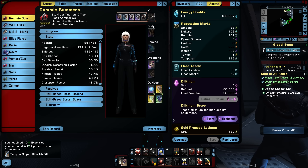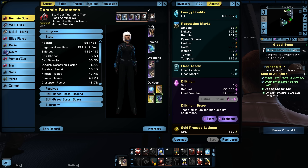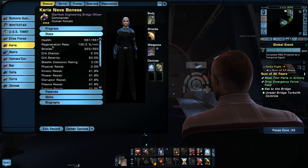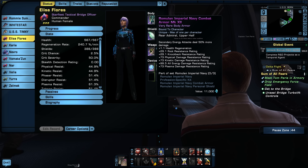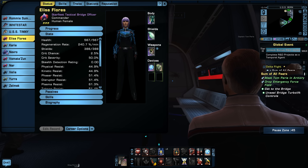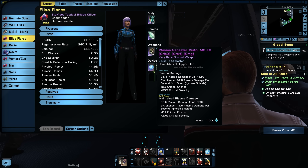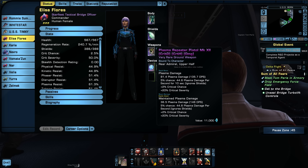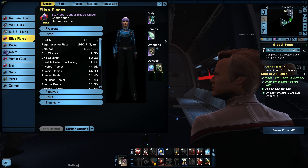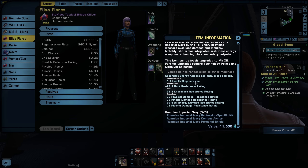While doing the ground combat, I mention that I went back and did the Uneasy Allies mission to get the Romulan Imperial Navy set for bridge officer Eliza Flores — she now has the Romulan Imperial Navy Combat Armor and the Romulan Imperial Navy Personal Shield. I also gave her the Plasma Repeater Pistol from that mission. However, the three-piece bonus requires a kit, and you can't put kits on bridge officers, so she's only getting the two-piece bonus.